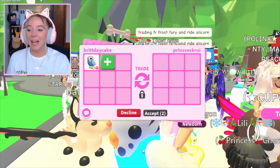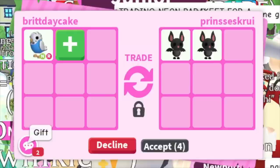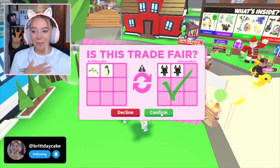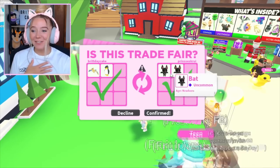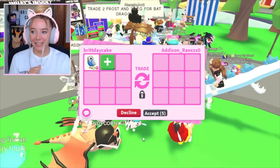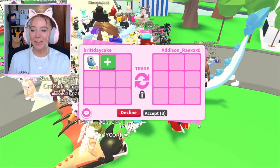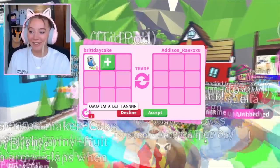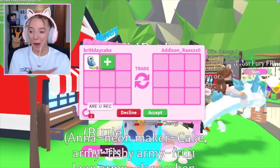I feel like it'll get better offers because it definitely looks better, just in my opinion. This person wants to give me some bats — you guys know I appreciate when you guys give me bats, thank you so much. We're going back to trading the neon parakeet. It looks weird in the inventory but it looks really cute in person — like it's actually really, really cute. The blue is just perfect.